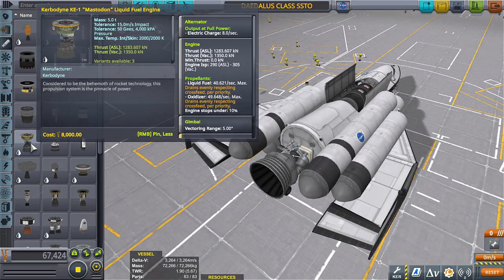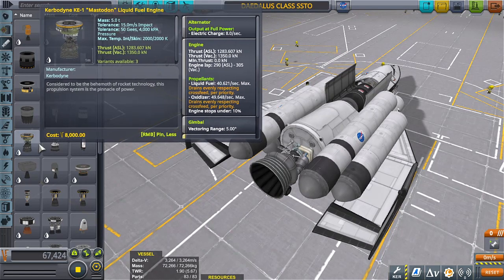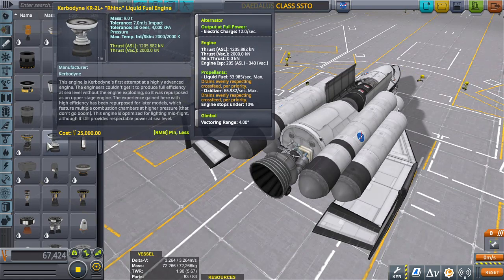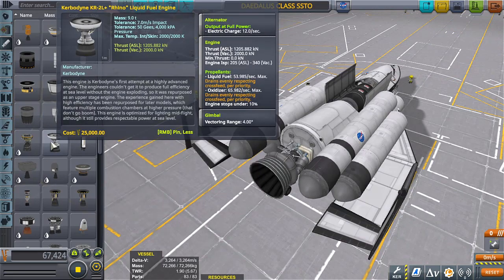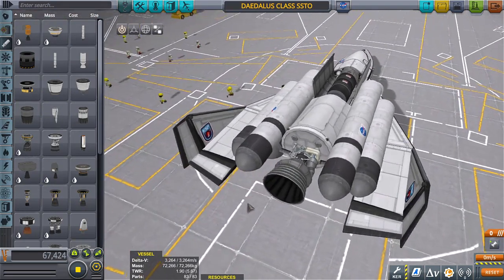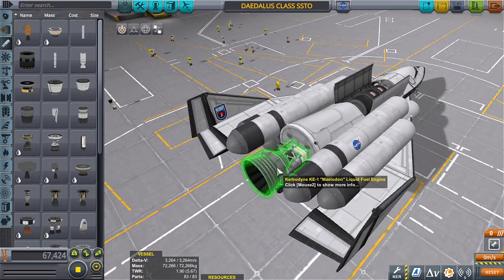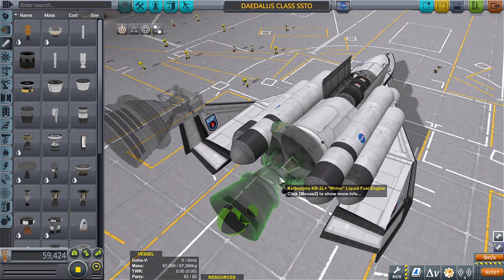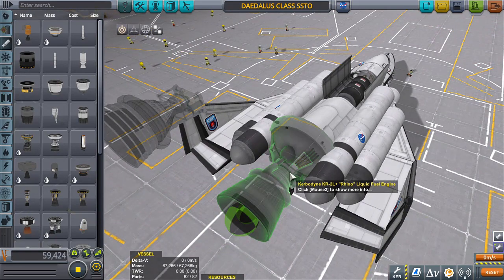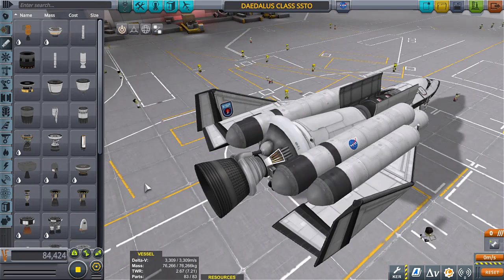So the Rhino looks like it's a good in-space engine. The Mastodon weighs five tons, the Rhino nine tons. With the Mastodon on the current design we have a delta-v of 3264 and a TWR of 1.9. Let's swap on the Rhino — wow, more delta-v and the TWR is way up too. Really impressive numbers.